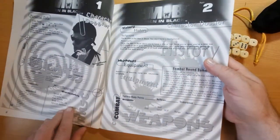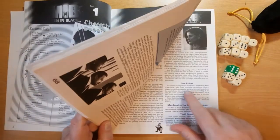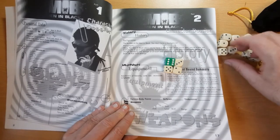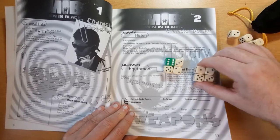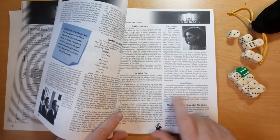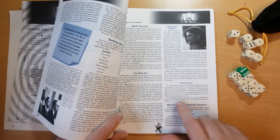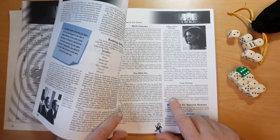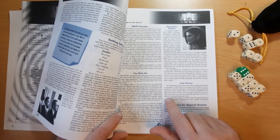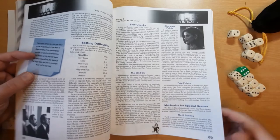There are also character points — the starting character has five. You can spend one to add an extra die to a roll. Then there are fate points, which act like the Force points of Star Wars: you double the number of dice you're rolling and double the pips. So 4 dice plus 1 becomes 8 dice plus 2. Men in Black clarifies that pips are just doubled — so plus 2 becomes plus 4 — rather than converting three pips to one die. So 3 dice plus 2 increased by a fate point becomes 7 dice plus 4, not 7 dice plus 1.